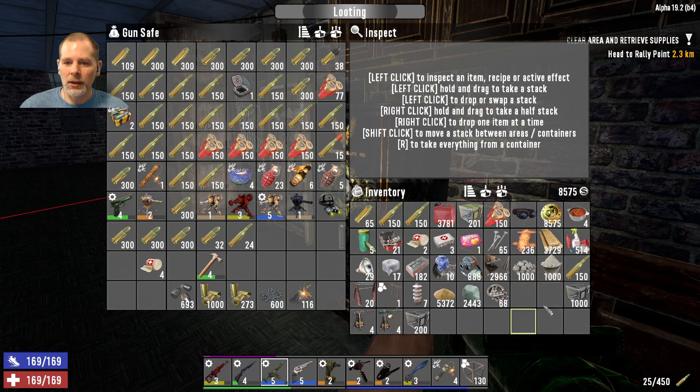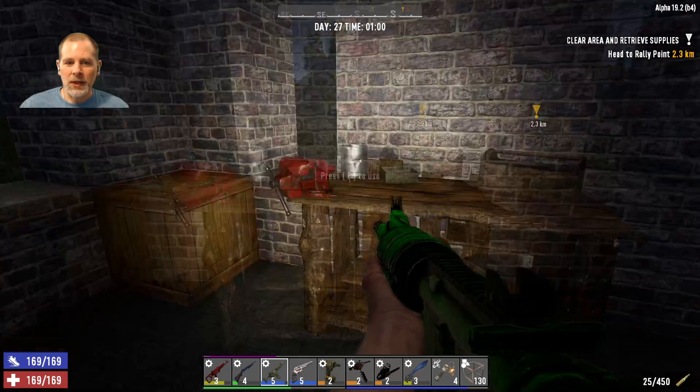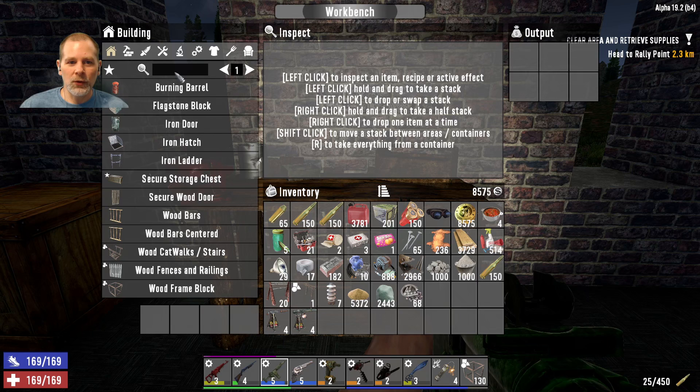One of the things I crafted was some AP — armor piercing — robotic turret ammo, which is going to be really cool. I needed to get a few things going.